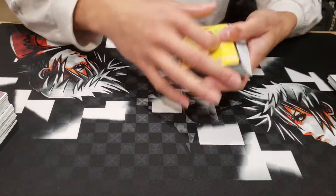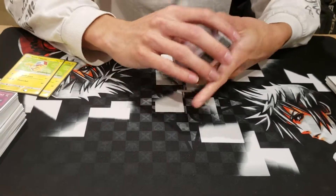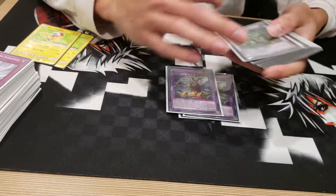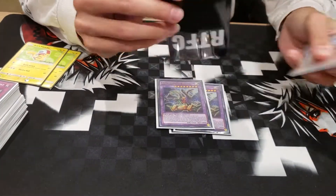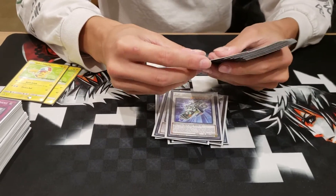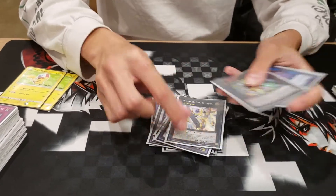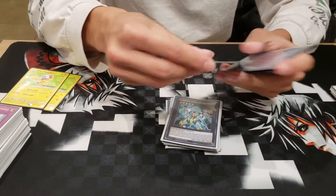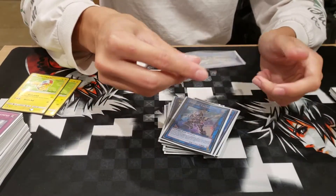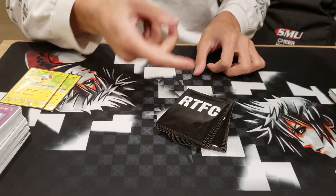Going on to the extra deck: we've got the Pikachus as tokens or field centers. For fusions: one Gem Knight, two Busters, one Nature Beast, one Michael, one Don Drag, one Omega, one Cheshula, one Minerva. For links: Underclock, Phoenix, Decode, and Curious. Also guys — read the card.